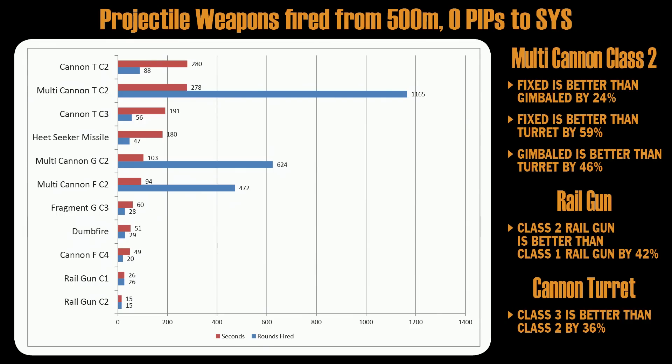So the winner is railgun class 2: 15 shots in 15 seconds. Second place is railgun class 1 at 26 shots. What I should add is that with 1 railgun you can shoot pretty much all the time, but if you use a full load of railguns, you will be overheating your ship very fast.